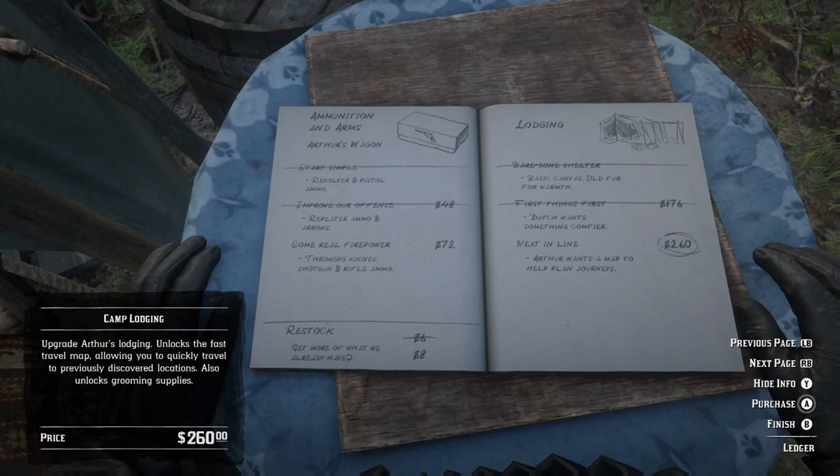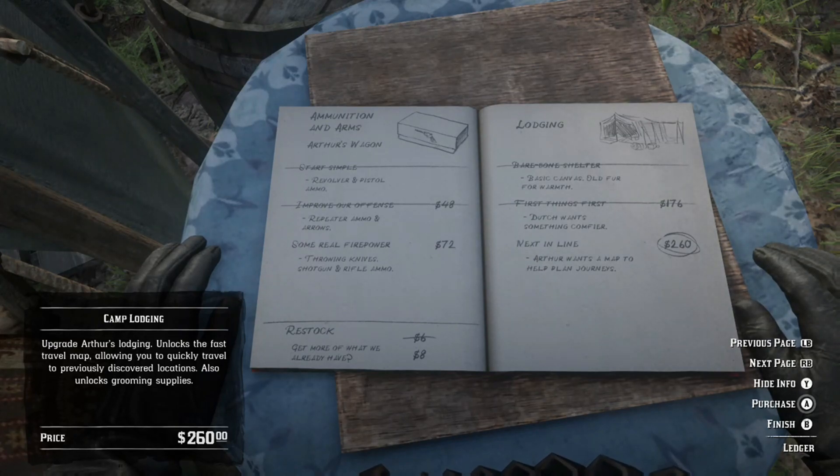The upgrades you'll need to get fast travel: first, buy the $176 upgrade for Dutch's tent. Once you buy that, the next upgrade will be unlocked — that upgrade gives you the fast travel map. It is $260. I haven't bought it yet because I don't have enough money, but I just got it.